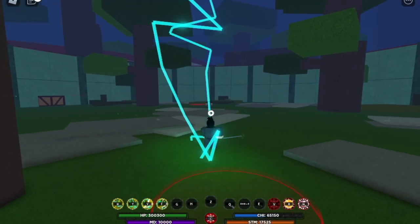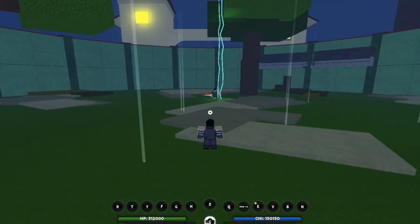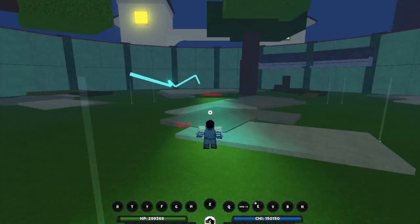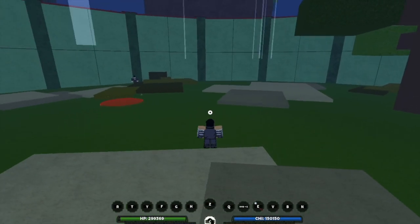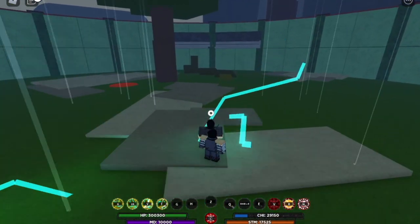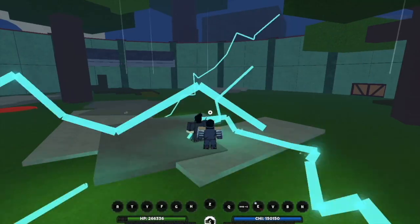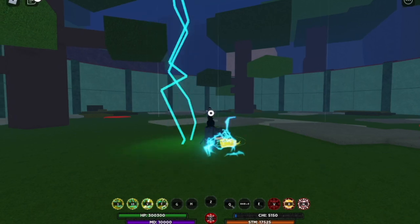Shout out to all Zenitsu fans! First skill — there you go. For the damage of the first skill, I think it's only 12 to 13k — not that high, but I think the first skill is good for escaping. Second skill — looks cooler. The damage is 20-plus K.